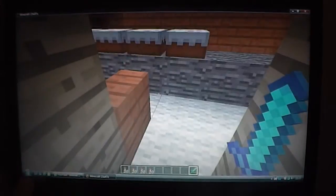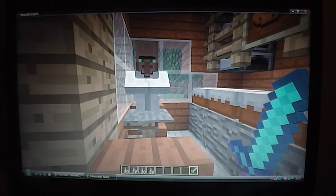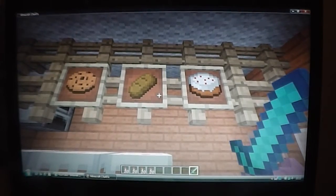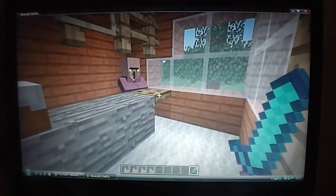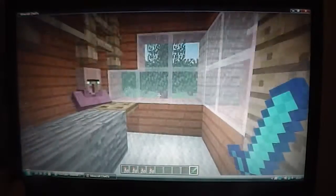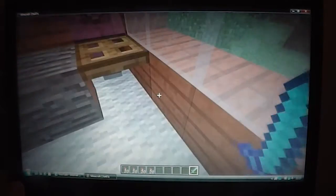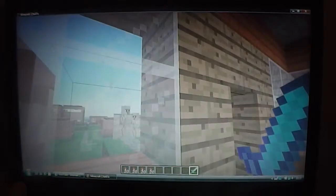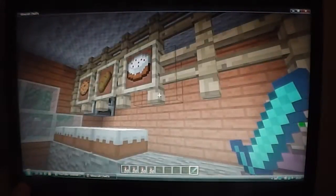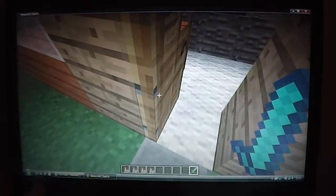I was bored and I thought the woods are really nice, so I made a bakery. At a bakery you can get bread, cookies, and cake, and obviously they have some cake on display. I like what I've done — I used materials to make it look like an actual cake. I used acacia wood and oak wood. Bakery!